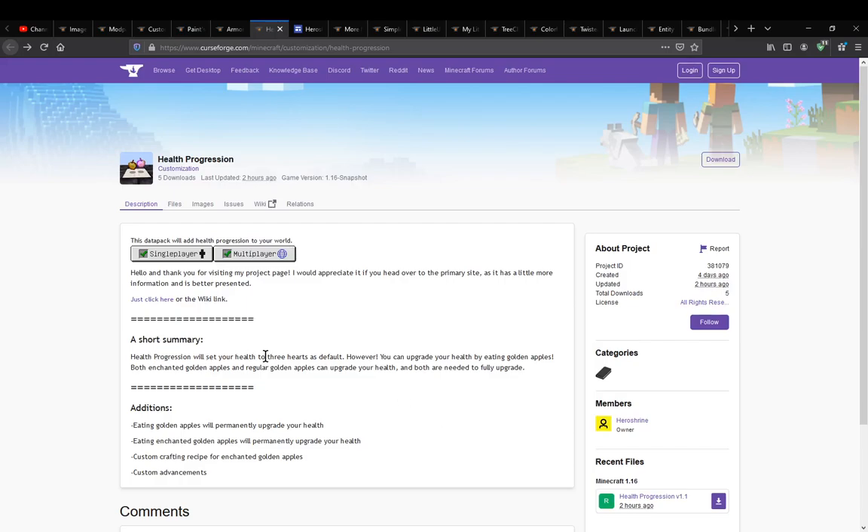You will start with three hearts by default — maybe you can tweak this in the datapack itself. The goal is obviously to upgrade your health by eating golden apples. Both enchanted and regular can upgrade your health, and both are needed to upgrade. Enchanted ones will permanently upgrade your health, as will regular ones apparently.